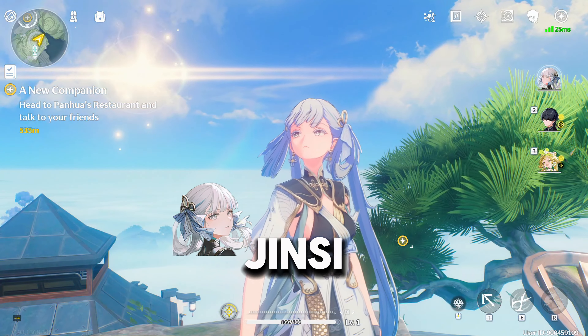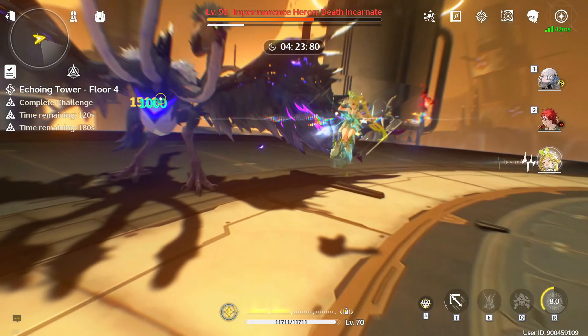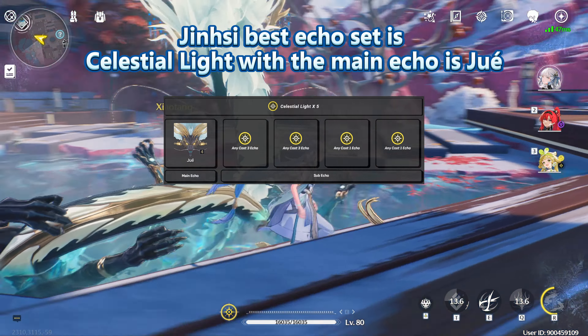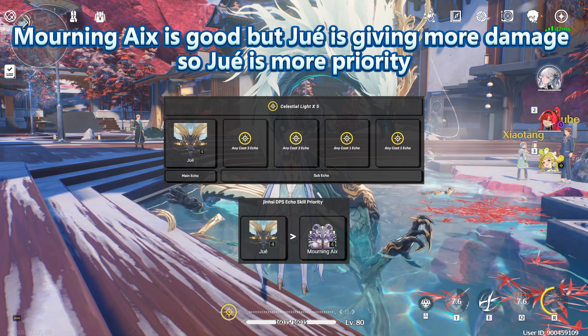This is the best build for Jinsy in Wuthering Waves. Jinsy's best Echo Set is Celestial Light, with the main Echo being Jiu. Morning Axe is good, but Jiu gives more damage, so Jiu is the higher priority.